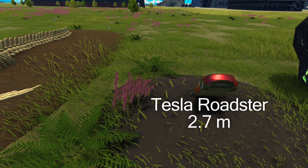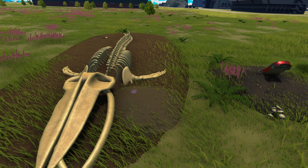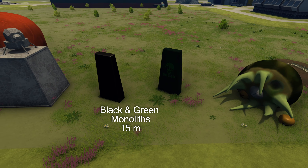My favorite easter egg is the whale skeleton on Leith, which implies there was once life on that planet. We can also find the dead Kraken on Val, and these are the two types of monoliths you may encounter on the planet.